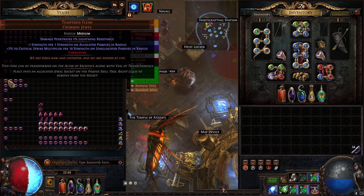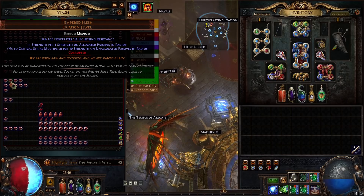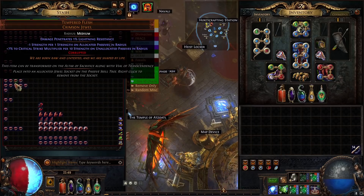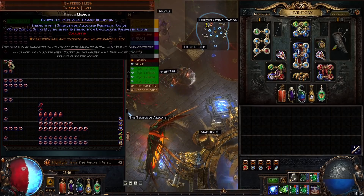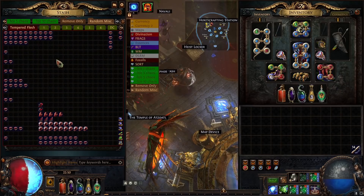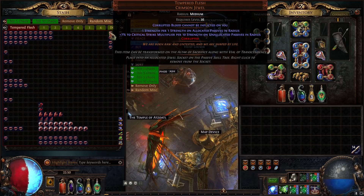In terms of overall value: Squawko told me he's going to sell anything with one of these 'not good' implicits for around 20 exalts, but worst case scenario let's say they sell for 5 exalts — basically what they sell for uncorrupted. That's going to be 245 exalts just from these jewels. We got lightning, pen, minion damage — nothing special, pretty much what you'd expect. So that's 245 exalts at the minimum if they sell.